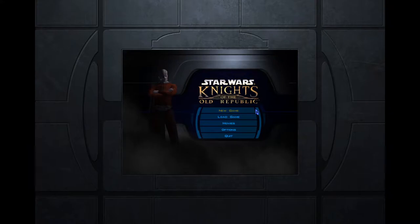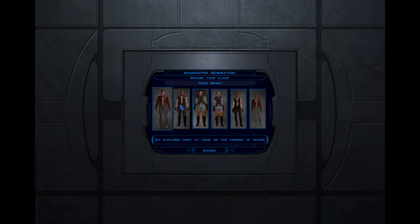Without further ado, let me just see here — we are going to start a new game. It's basic character generation, so we get to choose who we want to be. We could be a scoundrel, a scout, or a soldier, and we can be male or female.